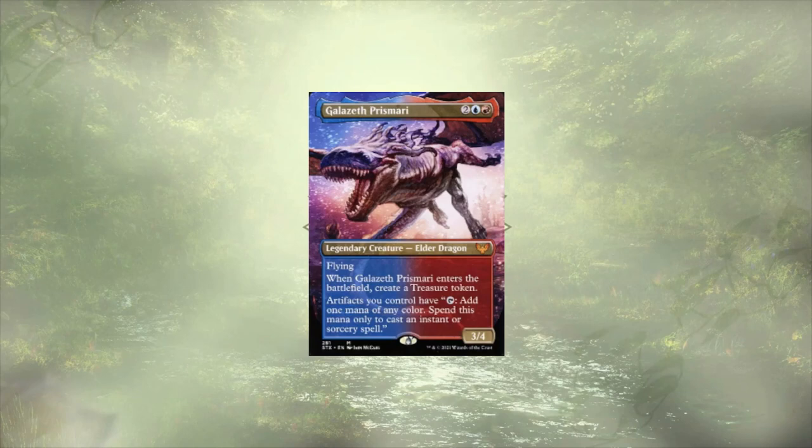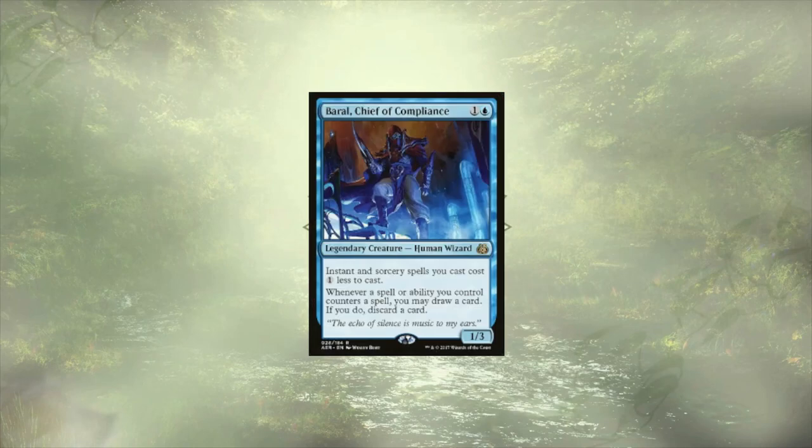Galazeth Prismari is up next and will create a treasure on ETB, but more importantly makes it so we don't have to sacrifice our treasures to generate mana for instant sorcery spells. This is also going to turn all of our static ability artifacts into mana rocks as an added bonus. The last mana reducer we have is Baral, Chief of Compliance, who is pulling double duty both as a mana reducer and card draw engine as we counter our opponents' spells.